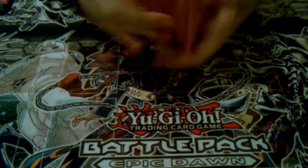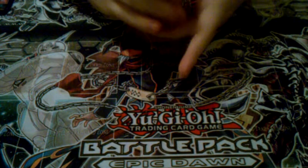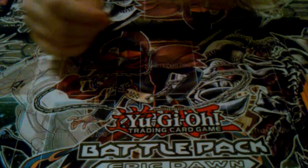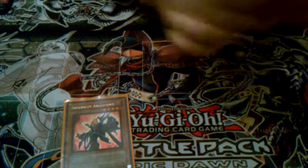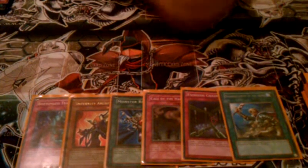I'm just shuffling up my deck — nothing special, just want to emphasize this is not set up. Since this is not a finished build, I will have dead hands. Opening hand: Archfiend, Monster Reborn, Call of the Haunted, Venus Jane, and Reinforcement of the Army. Drawing for turn: Bottomless Trap Hole. Right now we actually have a fairly good setup. Let's activate Reinforcement of the Army.